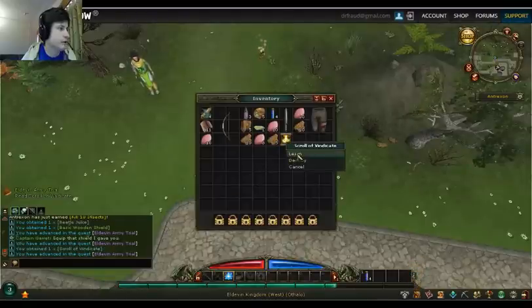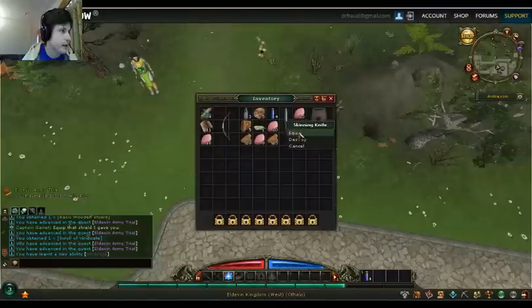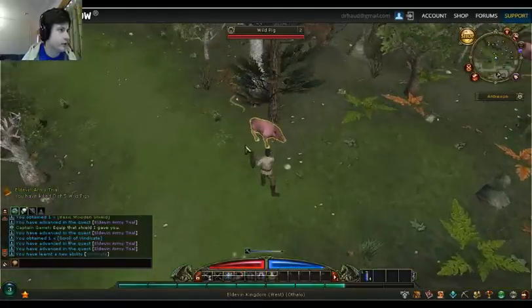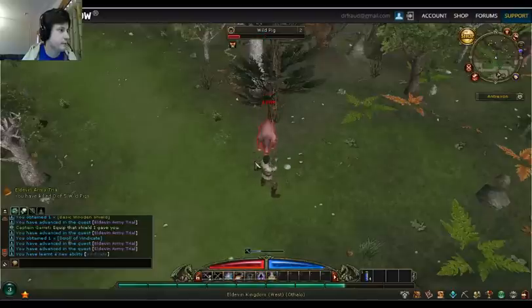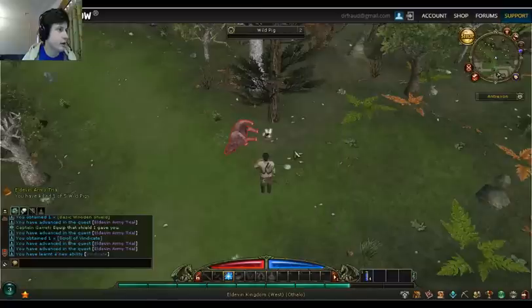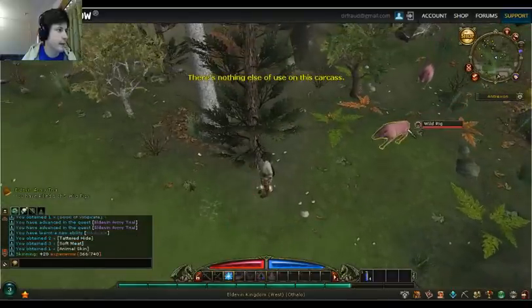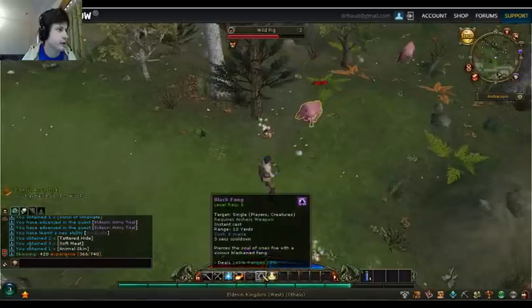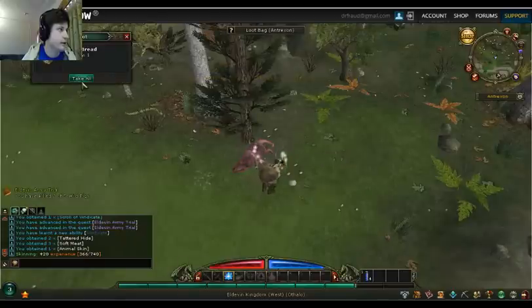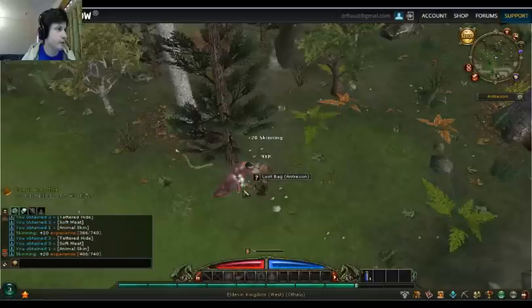They give you scrolls here — this is how you learn your skills, by reading the scrolls. I have to kill the pigs now. Let me show you other ways of fighting. I'm holding an axe right now — this is what melee is like. Very simple. And this is what archery is like — I think I have one skill for archery. Not as much fun as magic, I think. I prefer magic, so I'm going to use that exclusively, with occasional melee.